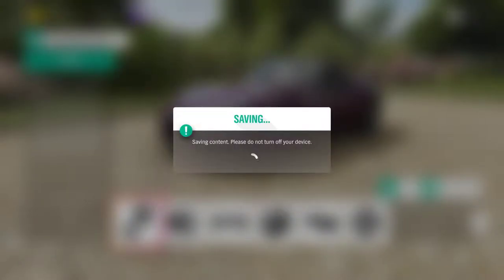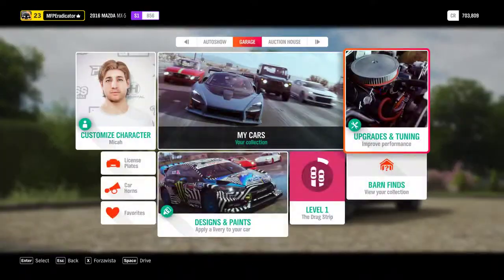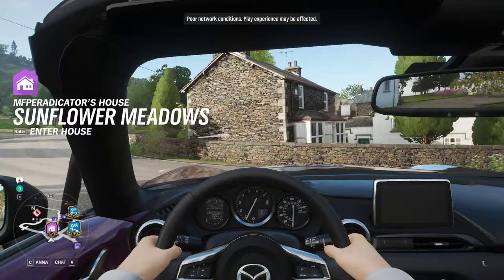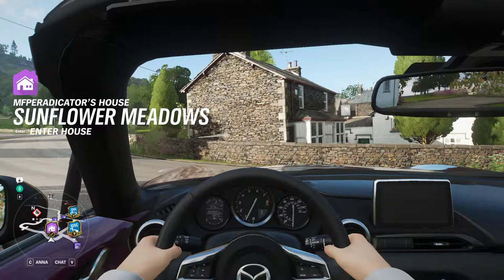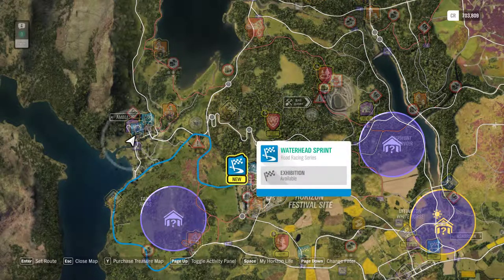That's okay. It's looking pretty fancy. Let's drive! Look at that beautiful interior. What do you mean poor network connection? Let's find a race nearby. How much time do I have? There's a new race here — Waterhead Exhibition! Let's go!